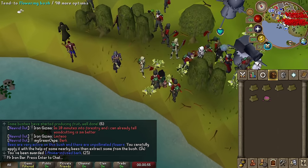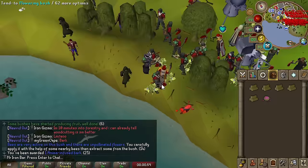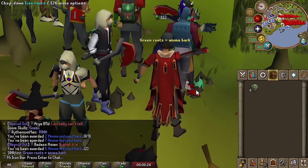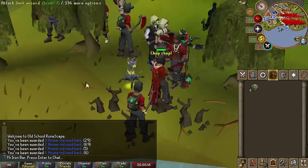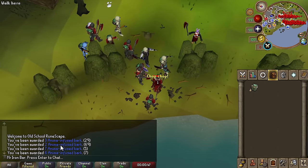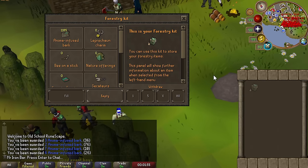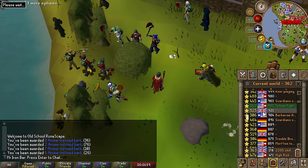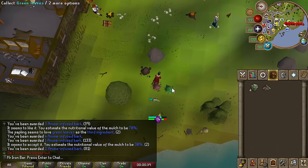You definitely want to find two roots that you can keep using on each other until they bloom. Whoa, look at this one — this one is crazy. You want to look for the bigger or unusual-looking ones because they give the most points. I'm already at a thousand. Those roots are so good — I wouldn't be surprised if they get nerfed at some point. The order matters a lot, and sometimes they're just so far away.